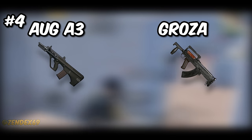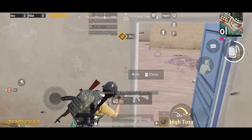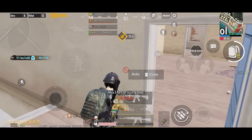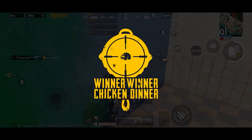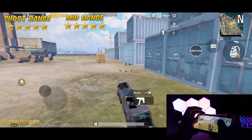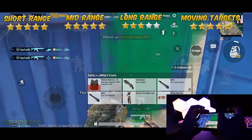At number 4, we have Aug and Groza. The Aug is supposed to be a better version of M416, but its performance is quite similar. The Groza is like an AKM with less recoil but the same damage, plus a faster firing rate — making it the number 1 best assault rifle in the game right now. Ratings: 5 stars in close range, 5 stars in medium range, only 3 stars in long range, and 5 stars for moving targets. The main con is to avoid taking fights against bolt action sniper rifles.